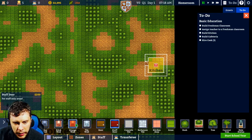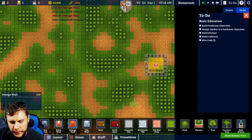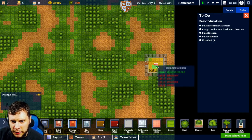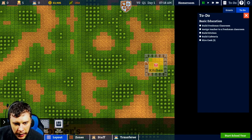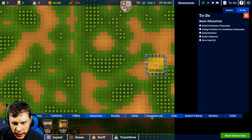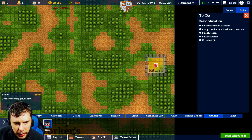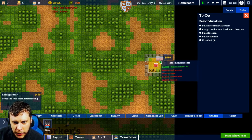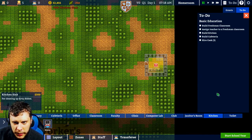Let's go for orange walls this time, because let's highlight the difference between class and kitchen. What do we need in the kitchen? We need a refrigerator, a stove, and a kitchen sink — and it has to be indoors. So kitchen, kitchen, kitchen. We need a stove — put that down here. Refrigerator we'll put up here. And a kitchen sink we will put here.